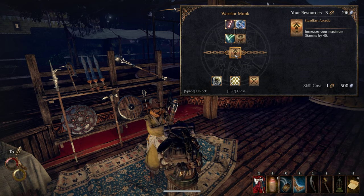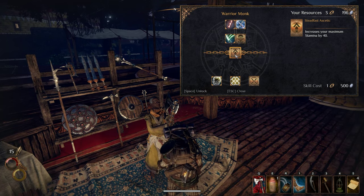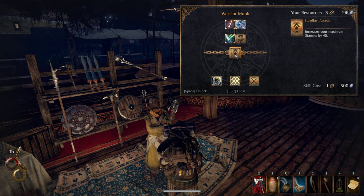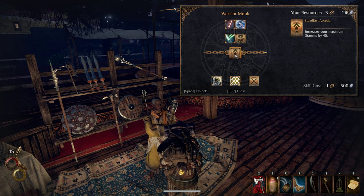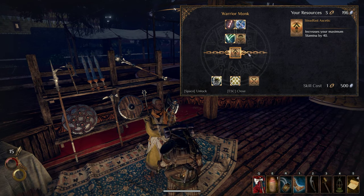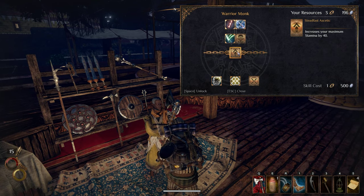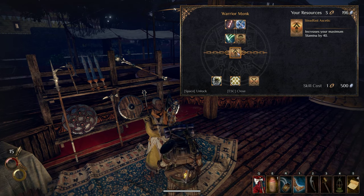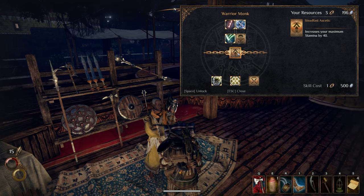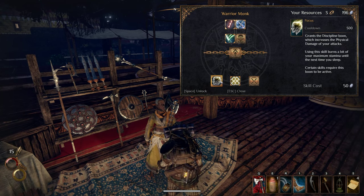So we have three breakthrough points — you'll notice in the top right of the screen to the left of our silver, we have three breakthrough points we can spend in the entire game on this character. We never get more and we can't refund them — once they're spent, they're gone. You need to spend breakthrough points to get to the top levels of the trees. This one would give us an increase to our stamina by 40. We're definitely going to be getting this eventually, but it also costs 500 silver, which we don't have right now.